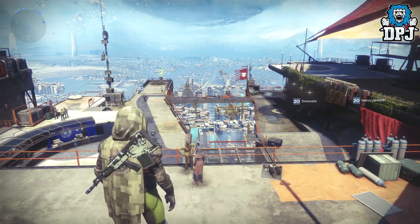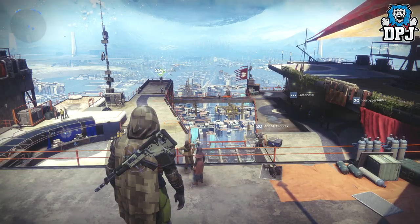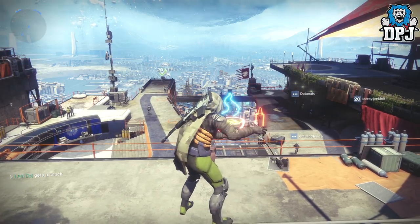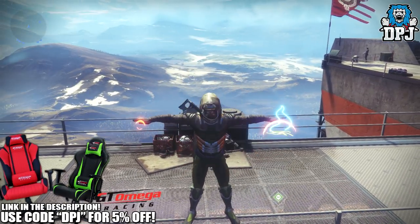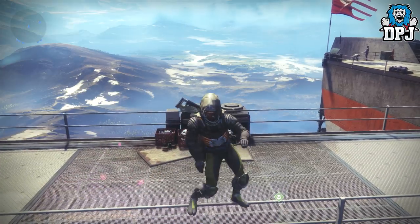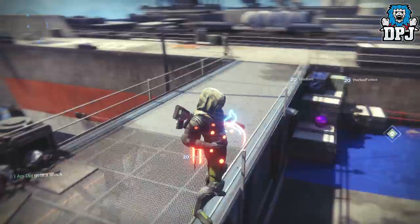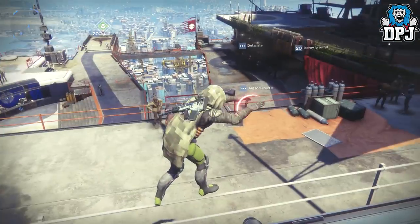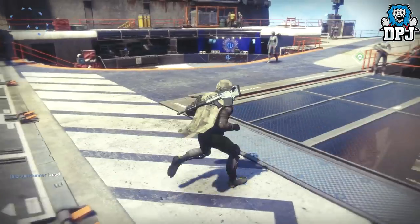Now if you guys have got an exotic emote, you can actually glitch it with your other dances — it looks absolutely epic with certain dances. With me I've got the Spicy Ramen exotic emote right here, but if I select that and then quickly spam my other dance button, I'll do my other dance while still having the holograms of the Spicy Ramen. I can't imagine how this looks with the Salt one. I just figured it out and thought I might as well share it — I've actually puzzled so many people in the tower when I've showed it to them.